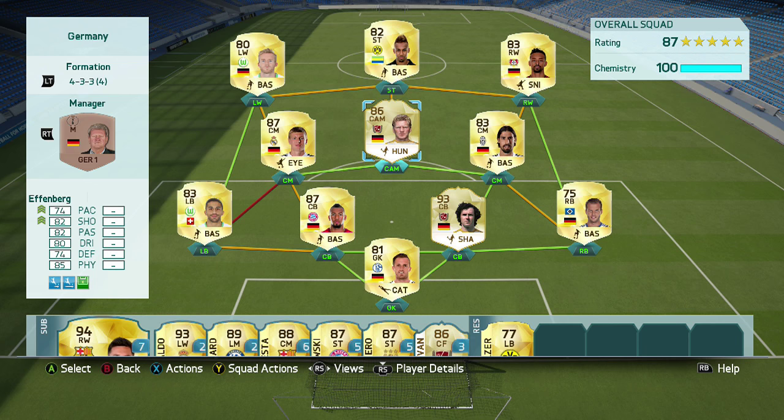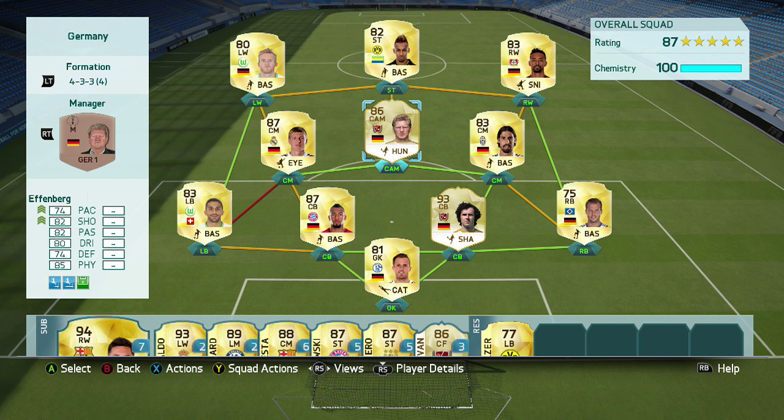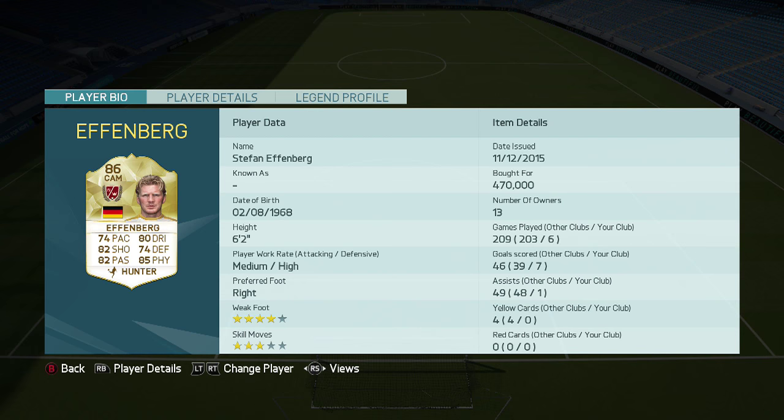Effenberg was known nationally for the German team as well as Bayern and several other German clubs. He is a brick wall in the center — very, very strong — and I like how he played. I will get into later about his flexibility in the midfield and the roles he can take on. He definitely can take on different roles; it just depends on where you can fit him into your team the best. We're now going to go ahead and take a look at his face card stats.